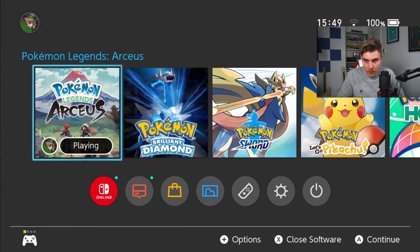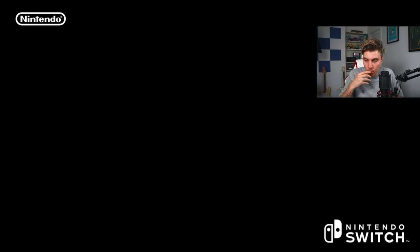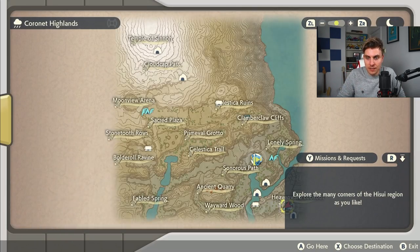So we know the shiny spawned on around the seventh — it's in that second batch of four. From what we know about how outbreaks work: when you leave Jubilife and come to an area with an outbreak, all the Pokémon in that outbreak are predetermined. That's why it's important to drop a save at camp. Now we're going to reset and show you another example, heading to that same area — the mountain camp.